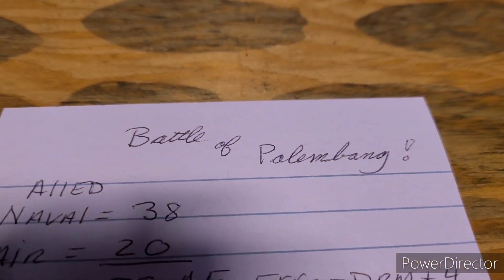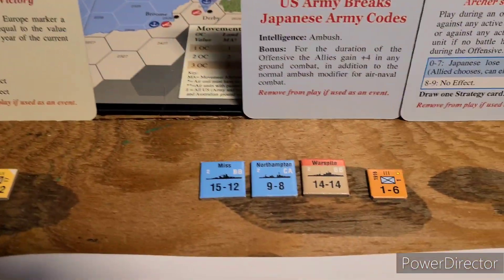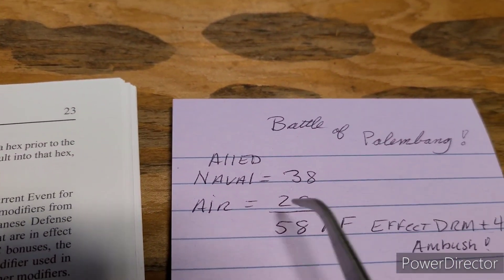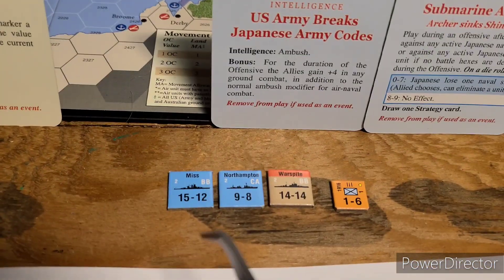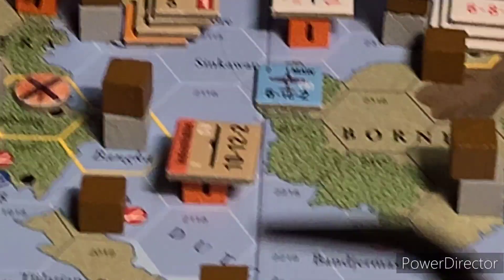All right, all set for the Battle of Palambang. Here's our combat, and since there's an ambush we get to fire first. We'll be firing with 38 naval factors and 20 air factors. The naval factors come from these units here, and the air factors are coming from our carrier.